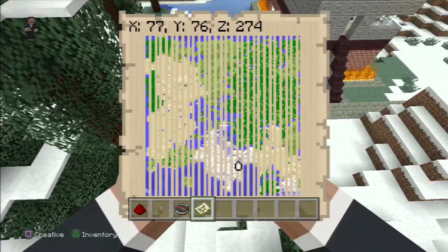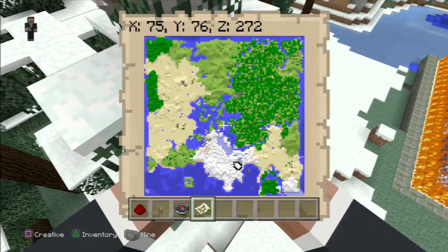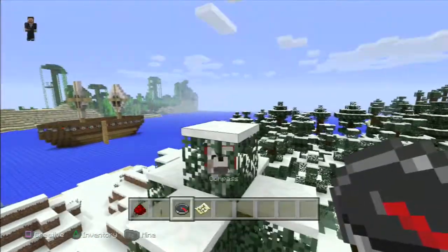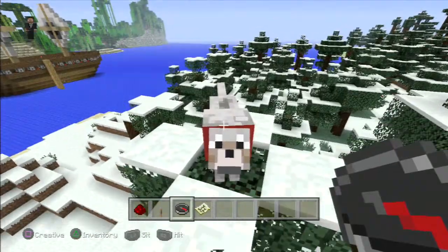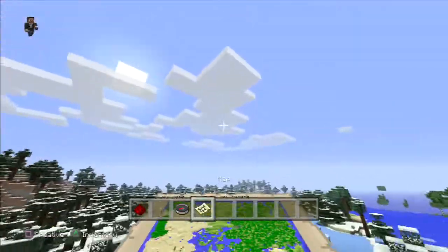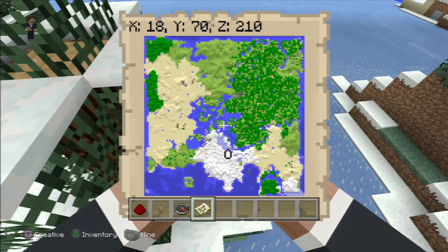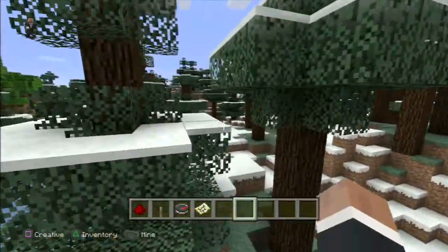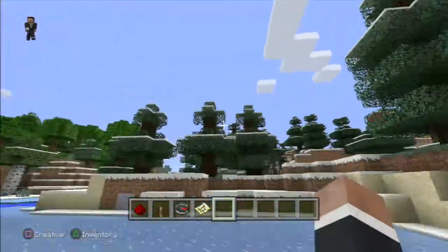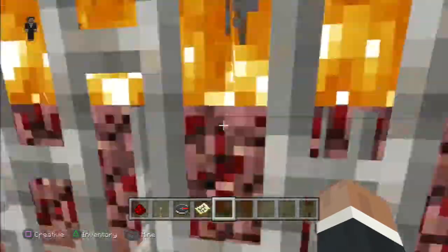This is what the map looks like. On the top left, that's where I put my nether portal — on the tallest tree in the entire map. The bottom left is the mushroom biome. Maps are very small in the console versions of this game, but on PC they're pretty much endless.